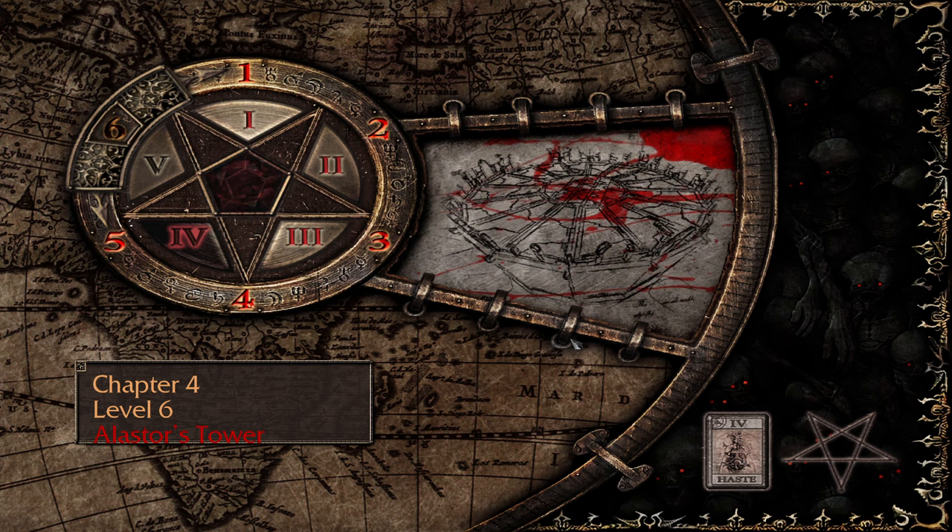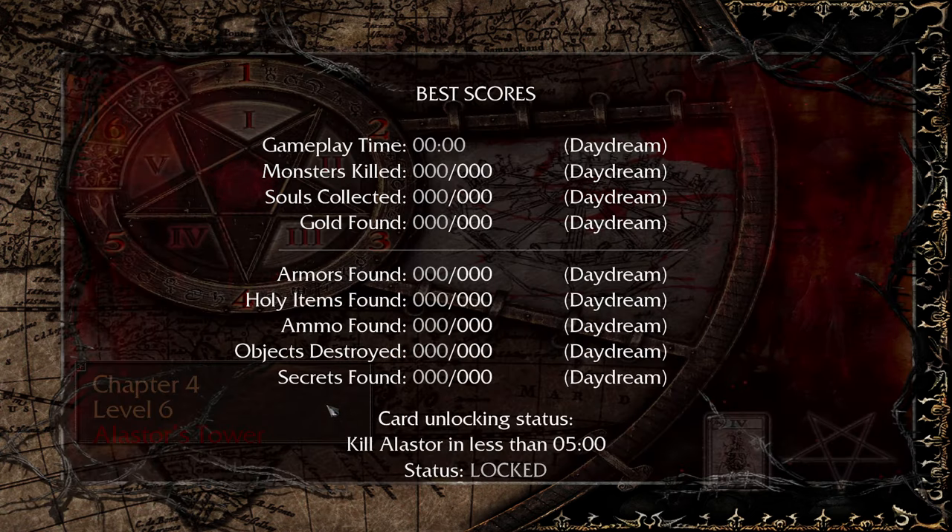Hey everyone, welcome back to some more Painkiller Reload. We are on level 6, which is the 4th boss fight, and we are going to be doing it at Alistair's Tower. Now, what's the time for this one? Less than 5 minutes.